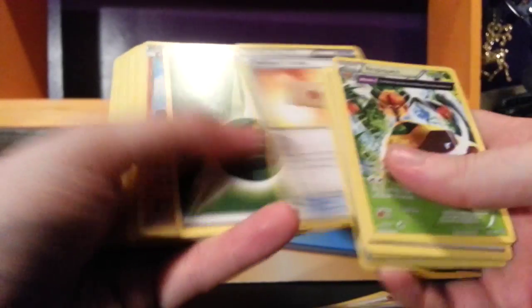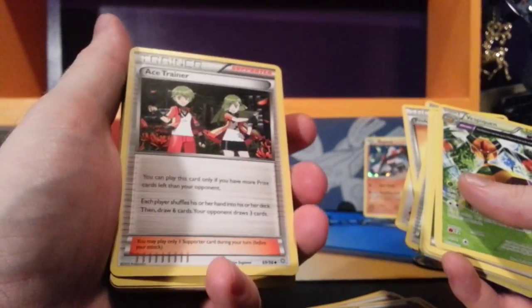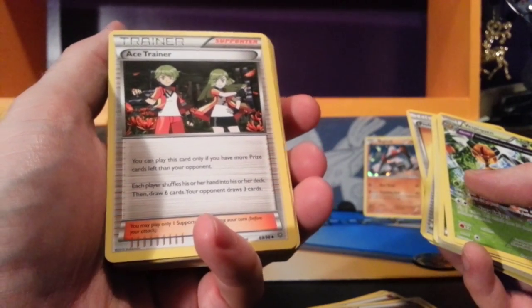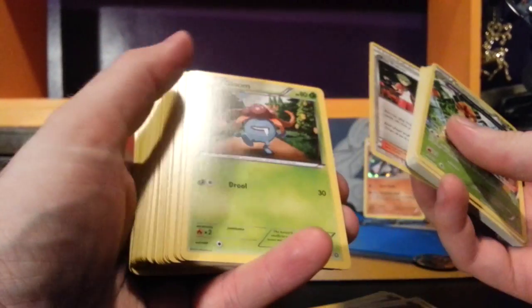Professor's Letter — good to get some energies. There's Regirock — we've already seen him, this is the non-foil version. Ace Trainer: if you are losing the game — you have more prizes left than your opponent — each player shuffles their hand into the deck, you draw six, your opponent draws three. Good way to set them back a little bit.